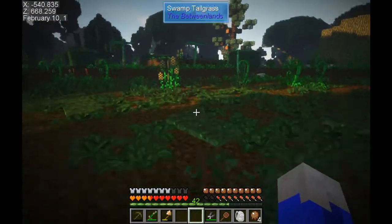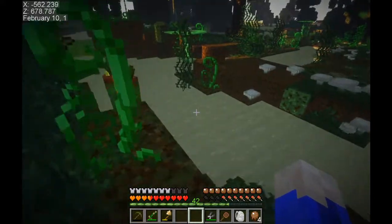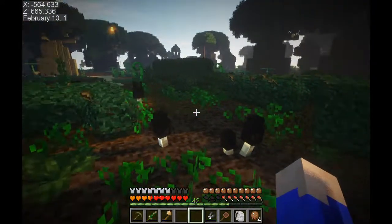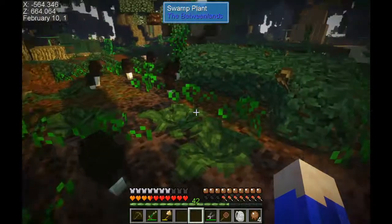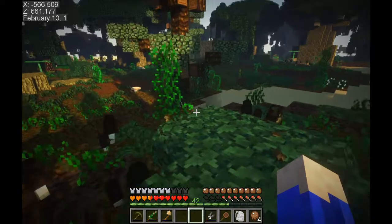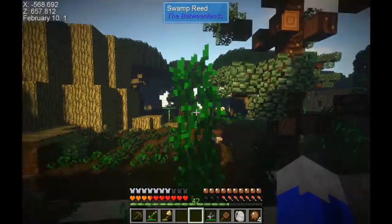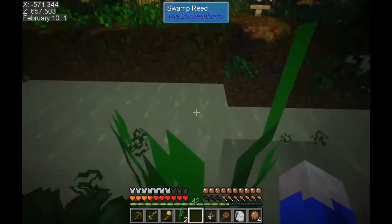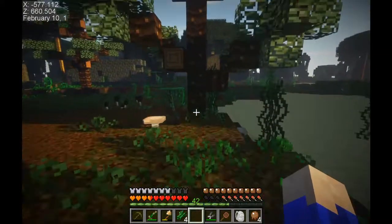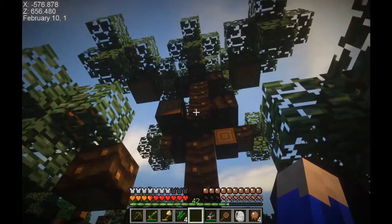We have no saplings still, which is okay - I can live with that. Let's find another one of those sap trees. We are no longer dying, which is a plus. We're going to be careful - there could be a multitude of things lurking here. Stuck in the mud again. There's got to be some sort of boots to help with that, but I don't have them yet. Two swamp reeds.